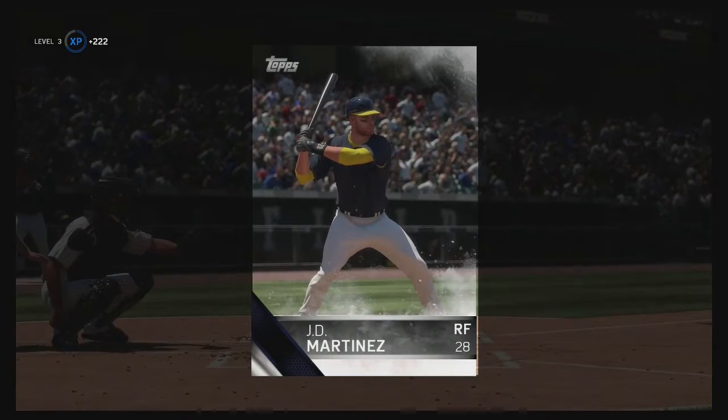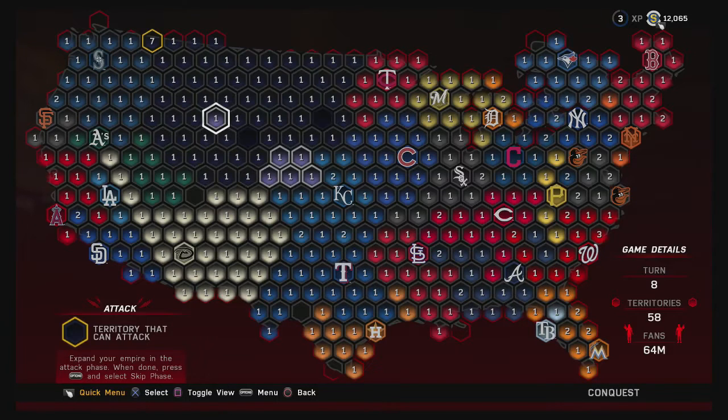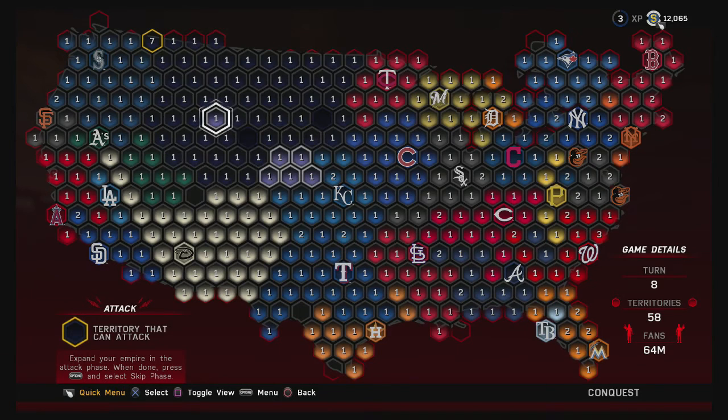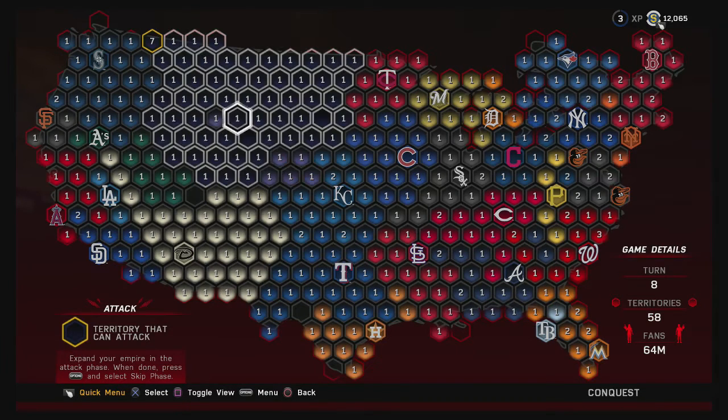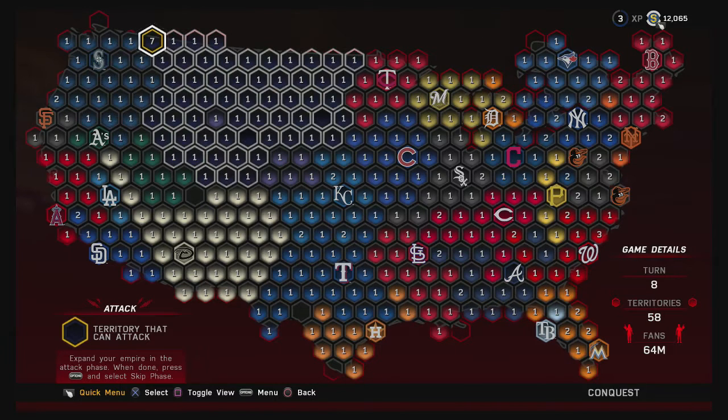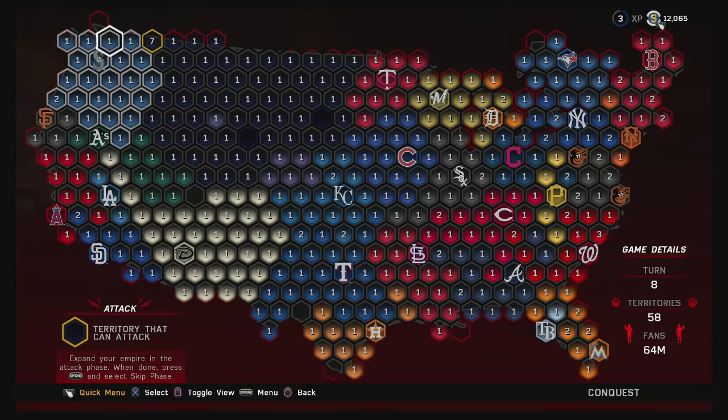JD Martinez again. We can't get this last square though — because we lost that one game, we weren't able to get this last square for the Rockies. We'll get them in a little bit. The only thing we can do now is attack from this position, so I'm going to work my way over here, try to take these two spots and this empty spot, just keep working on the Mariners. Let's attack this spot right here.